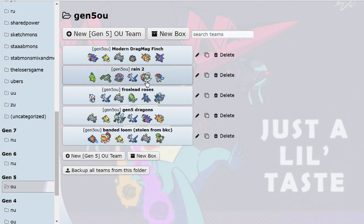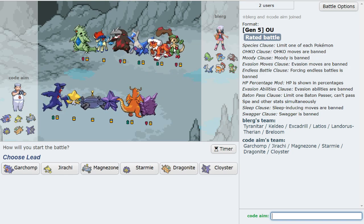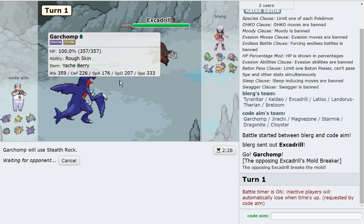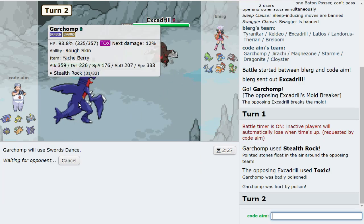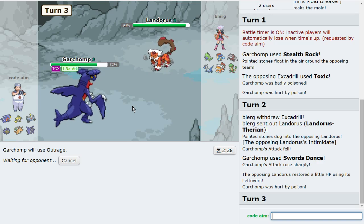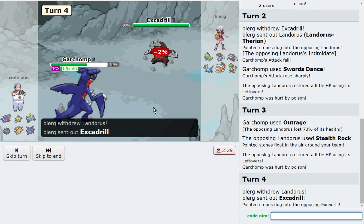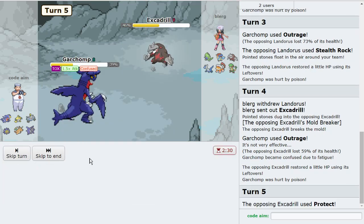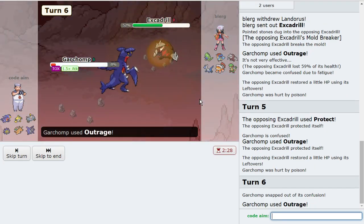Cloyster can very easily sweep here — I just need to weaken things and with Rocks that's done for me. I'm gonna click Stealth Rock here, they can't kill me. Then put up Swords Dance. I want them expecting Landorus and now I'm going to kill Landorus. I trapped that Excadrill with Magnezone, so I want to get rid of their Intimidator. They made a play I'm totally okay with — this is plus-one Outrage from Garchomp, I'm clicking Outrage again.